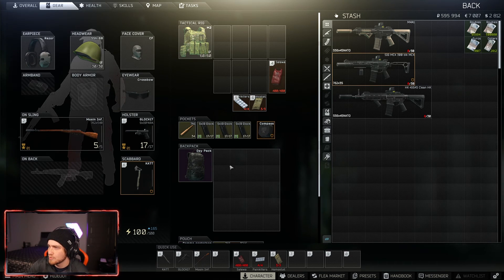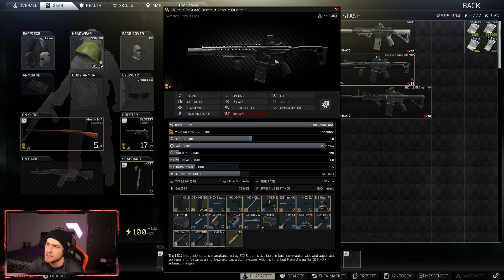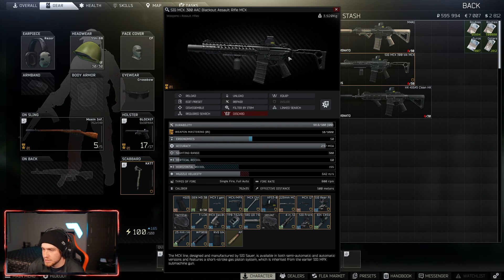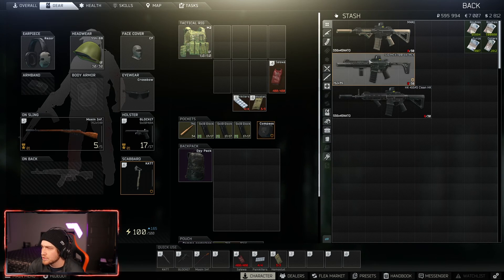These are more NATO-focused builds: 5.56, 300 Blackout. The MCX got added in 12.9 and it's one of my favorite guns IRL so I figured I would make a decent build out of it. I like the ammo it shoots, especially once subsonic ammunition gets implemented into the game — this gun will be very viable because if you're shooting subsonic 300 Blackout suppressed, you're basically virtually quiet.